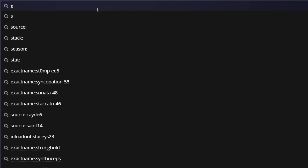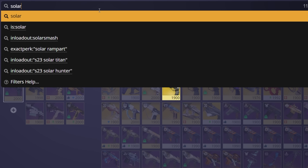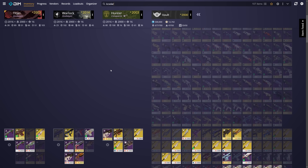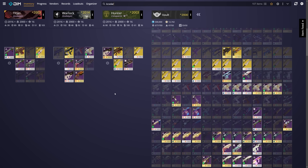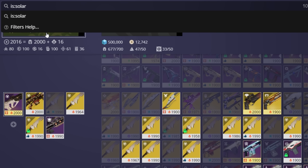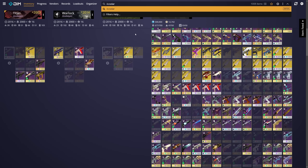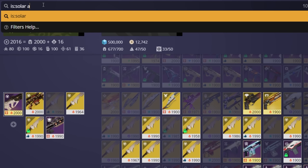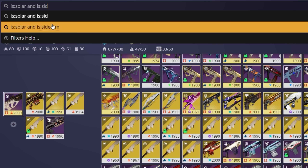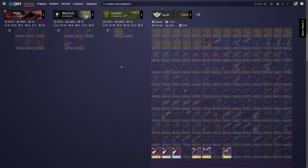For example, if I want to find all of my solar weapons, DIM will give me the 'is:solar' prompt, and once I click that we can see everything in our vault and characters that fall under that filter. You can also do the opposite by replacing 'is' with 'not', or by adding a dash in front of the 'is'. You can also take searches a step further by adding multiple filters together with 'and' as well as 'or'. For instance, adding 'and is:sidearm' now only shows us solar sidearms in our vault.